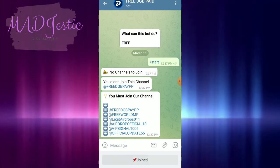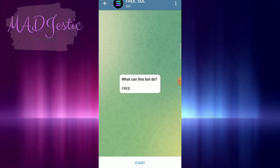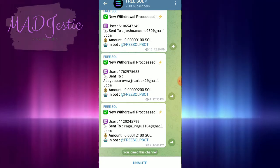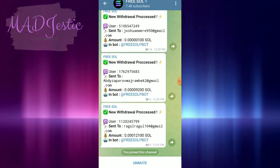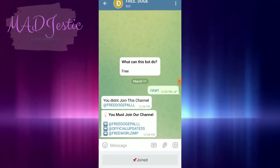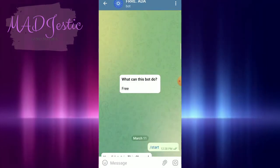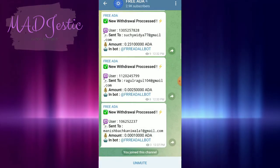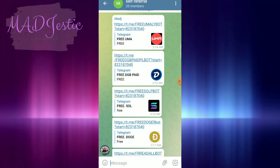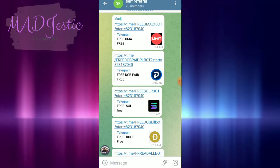I think the bots have limited funds because they need to promote their main website — that's why they give away specific cryptos for free. The good thing about instant Telegram pay bots is they always release new ones — sometimes with the same crypto, sometimes different ones. I've already gotten Doge, Solana, Cardano, and DigiByte before. DigiByte is the most common. UMA is only the second time I've seen it, and a new one I recently encountered is Celo.